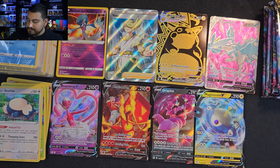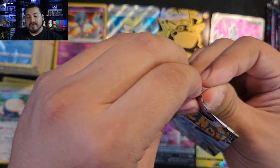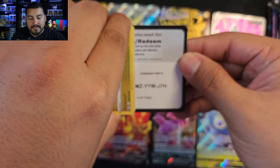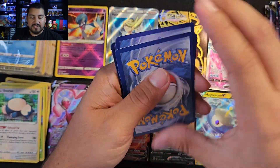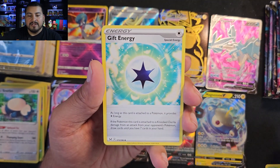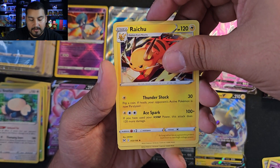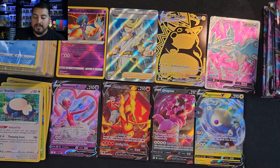With what that first box produced, I cannot be mad. But let's see if we can hit 15 hits again — and we do include holos. One, two, three, four. We got a Gift Energy — can you give me a gift? I'll take a Pikachu V-Max please. We got a Roselia, Raichu rare, and reverse Snover. That pack was certainly not on fire.